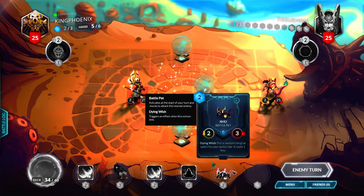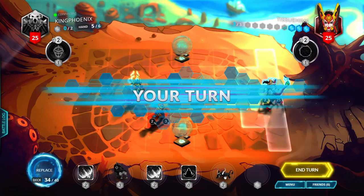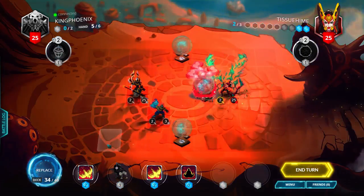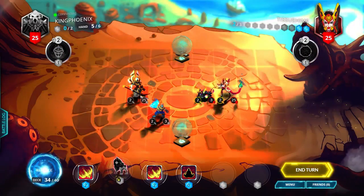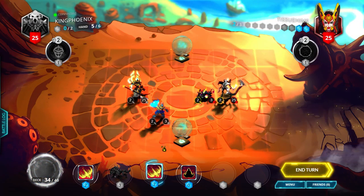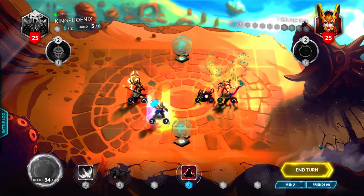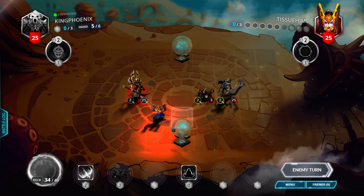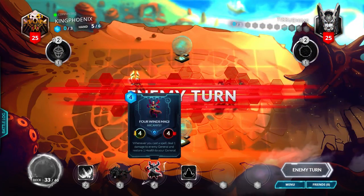Oh, it's a Primus Fist for some reason — okay, let's go forward, play Joe. We replace the Repulsor Beast and get a Lantern Fox, which is slightly better, so we can just Phoenix Fire this Primus Fist, then end turn because we can't do anything else. Four Winds Magi.